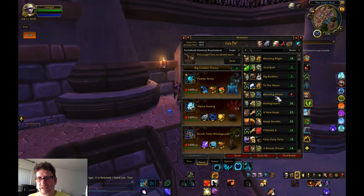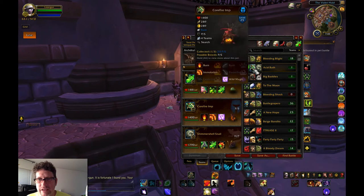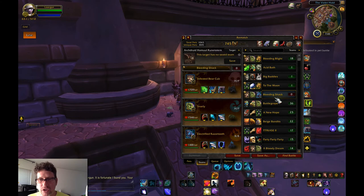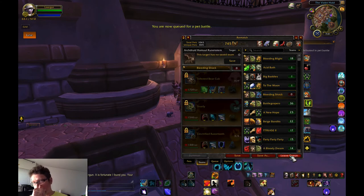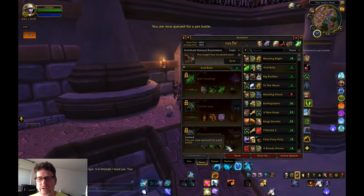Let's see which is the worst team I used. Let's go with Acid Bath - that's probably the one. Bleeding shock is still pretty good. It would be nice to try to get some redemption with Bleeding Shock, but Acid Bath is a much more interesting team. I don't need redemption - let's go with interesting.